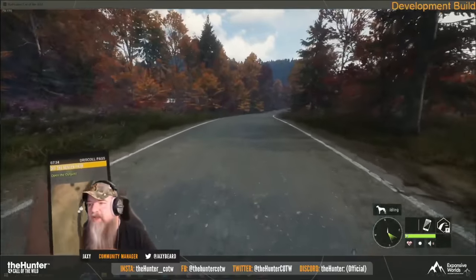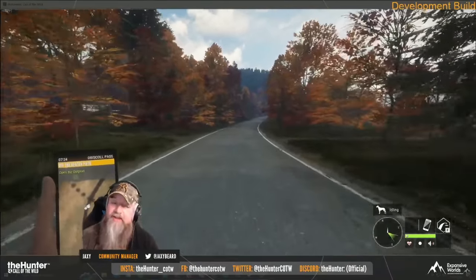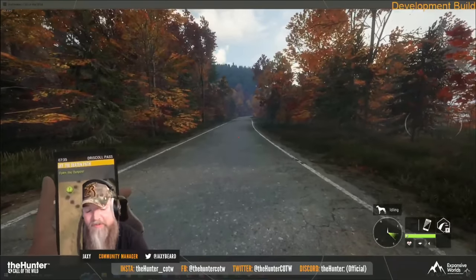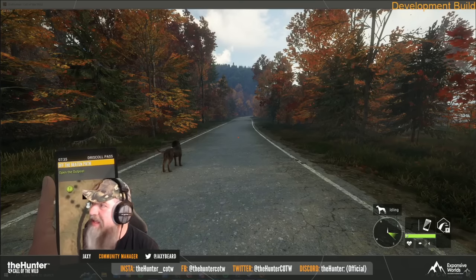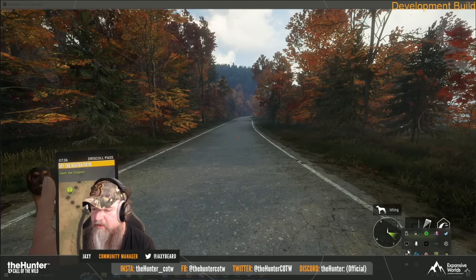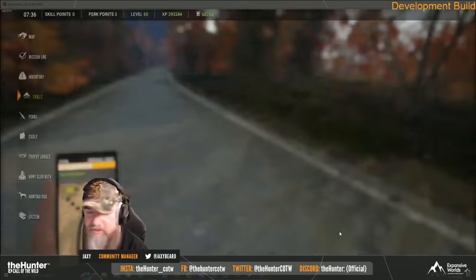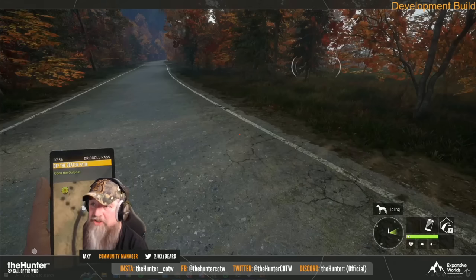They didn't really show us too much about the brand new map or the species on it. However, there is a lot of stuff that has been added with this update that is really going to steal the show away from this map. And the first of those things is that finally, PlayStation 5 and Xbox Series S and X will be getting 60 FPS. They have done a massive amount of bug fixing as well as performance updates to give the smoothest experience possible on the current generation consoles, as they were struggling to get 60 FPS in a lot of cases, so this is really awesome to hear.